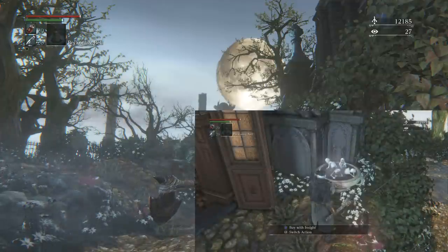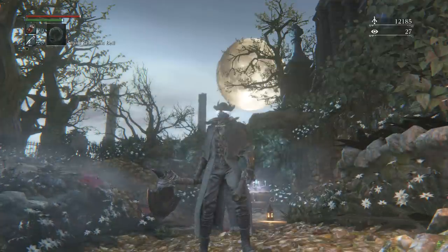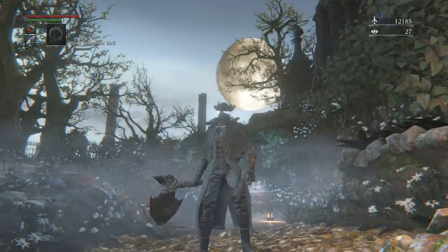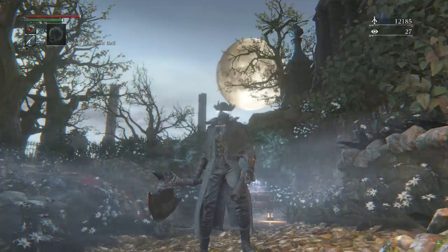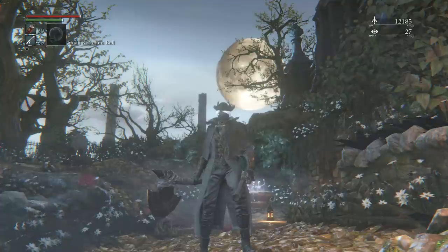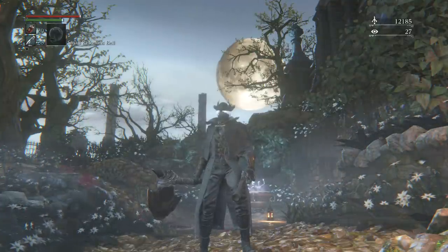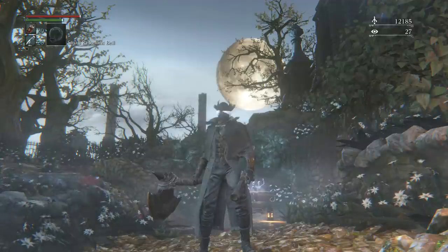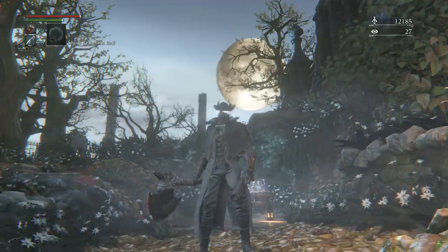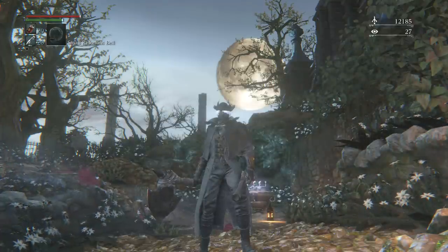I'm gonna show you where to find the first two bosses. It's really important: do not use your Beckoning Bell and do not summon anybody for help, because every time you use your Beckoning Bell it costs you one insight point. Our goal is to reach ten as fast as possible, so do not use your bell and do not summon anybody until you have your ten and have bought the Small Resonant Bell.